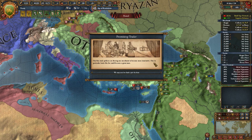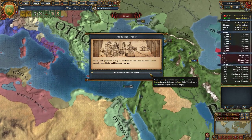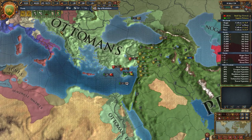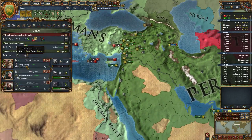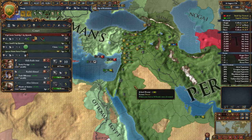Promising trader event: our free trade policies are forcing our merchants to become more innovative. One in particular looks like he could become a great man — we can gain a skill-2 trader at half price. He's $10 monthly, but this guy is only $5, so let's take him on.